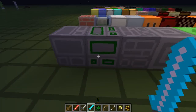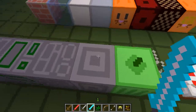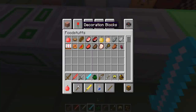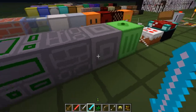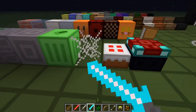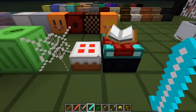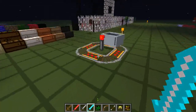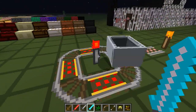Stone bricks. Mossy stone bricks. Cracked stone bricks. Chiseled stone bricks. Melon. Spiderweb. Cake. Enchantment table. And here you see redstone torch, rails, and a minecart.